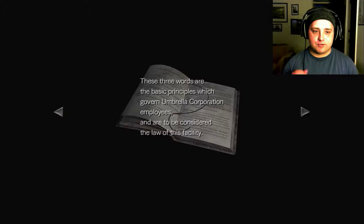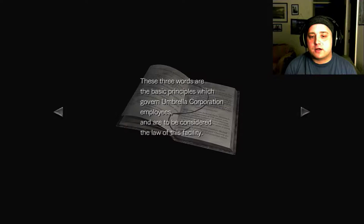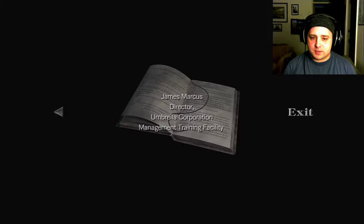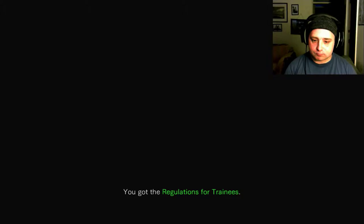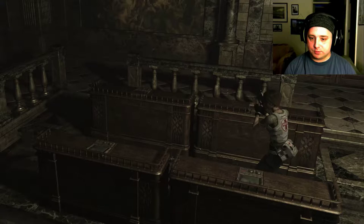Remember this motto. These three words are the basic principles which govern Umbrella Corporation employees and are to be considered the law of the facility. Keep these words in mind at all times. Devote yourself to your training and bring honor to yourselves and the corporation. James Marcus, Director, Umbrella Corporation Management Training Facility. That's a good clue paper.